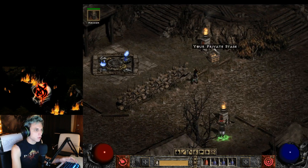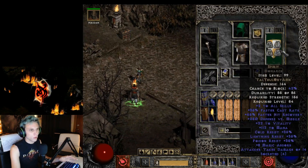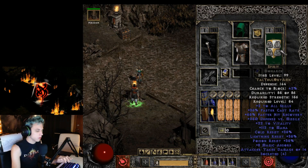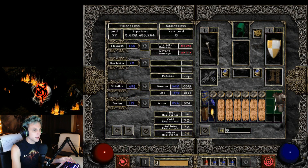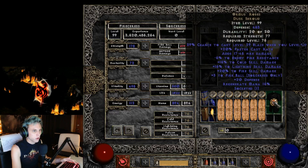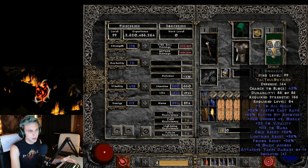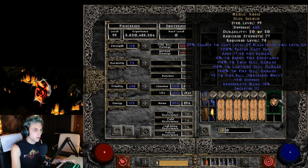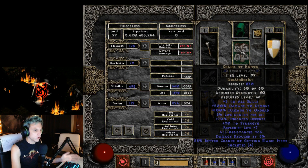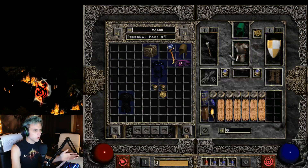I've got the Annihilus, the Torch, and the rest is fire skill grand charms. On switch I have Call to Arms and Spirit for Battle Orders. I did test using Ormus Robes and fire facets in a shield, but I found that Chains of Honor just gives more damage, probably from the skills. I don't really recommend Ormus Robes for this build — Chains of Honor gives more resistances and all the good stuff you need.